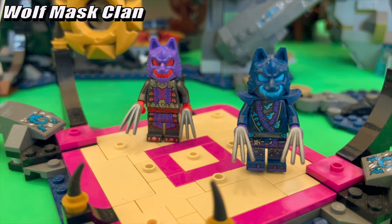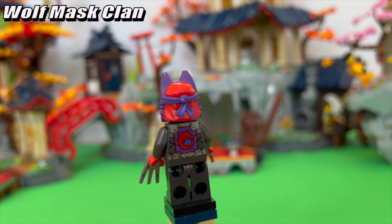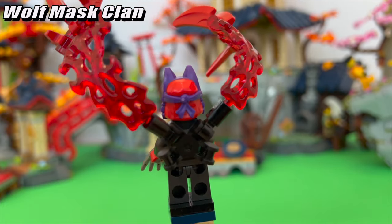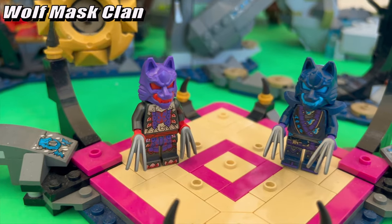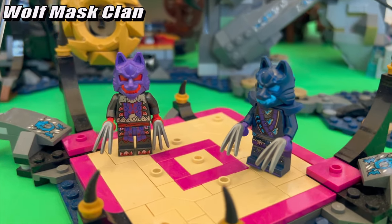Starting off we have the Wolf Mass Warriors, decked out in a whole new color scheme. There are a couple different versions of this figure with different accessories, or lack thereof, but the primary look has these aggressive energy arms sprouting out the back. The face under the mask is still the one from the first wave back when they were blue, which does look a little out of place, but it doesn't really matter since it'll be covered anyway. I think I like the red and purple color scheme a little more since it's not something you usually see anywhere else and it really makes these guys pop.